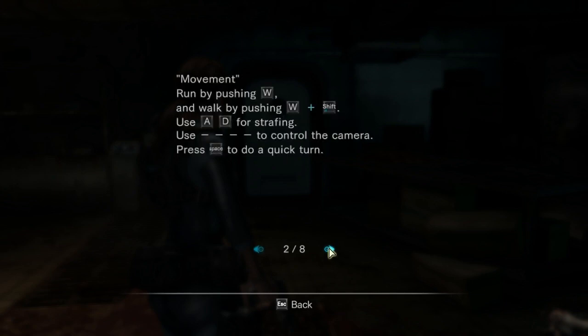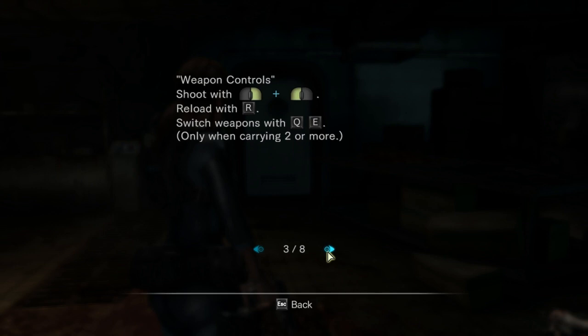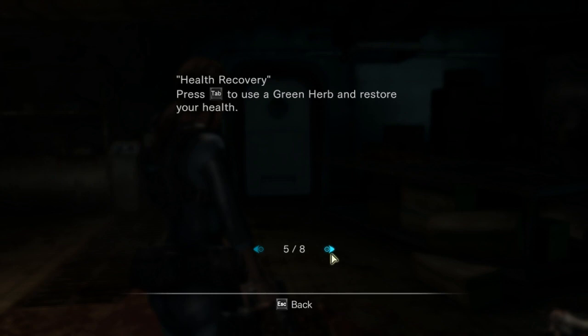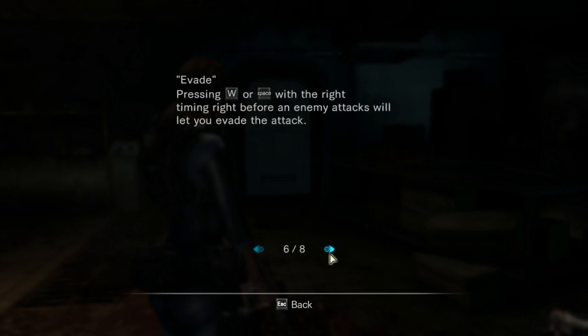I love you Jill. Game manual — I haven't seen you for a while. Run with W, walk with W plus Shift, use A and D for strafing, use the mouse to control the camera, press Base to do a quick turn. Shoot, reload, switch weapons. Sub-weapon controls: use weapon with G, use weapon while aiming with G.